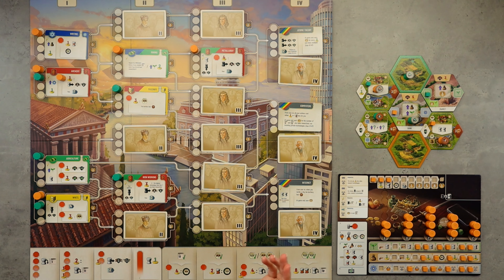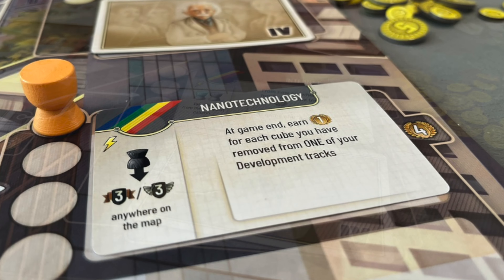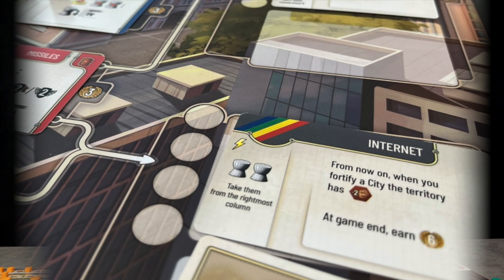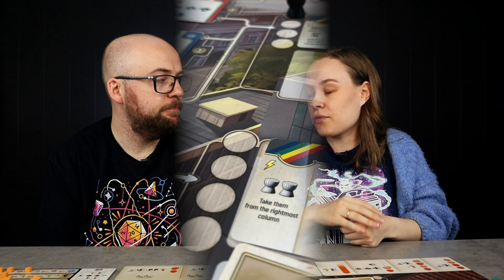Let's talk about the changes. One of the main changes is that the level 4 techs are visible and set from the game's beginning, which I really enjoy. Because in Beyond the Sun, the person who unlocked that level 4 had some options and then got to choose the final scoring. But here you can, from the very beginning, see a scoring you like and that matches with your ability or the other final goals and be like, I'm going for that. And that also makes it feel even more like a race game — you're not racing to get to choose it, you're racing to get to it, to be able to score it at the end of the game.